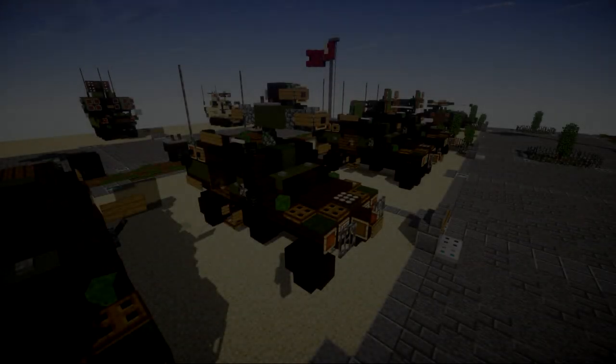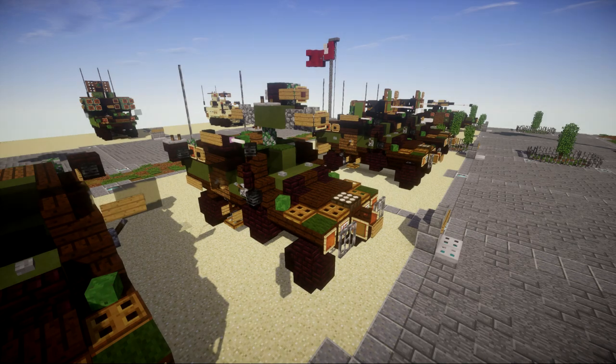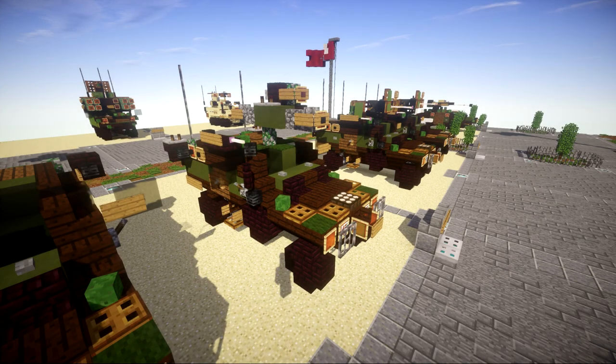Hello ladies and gentlemen, this is Karatubuf here bringing you another Minecraft Modern Warfare vehicle tutorial. In this tutorial we will be going ahead and building the Otokar Cobra with the TOW missile launcher equipped on top of it.